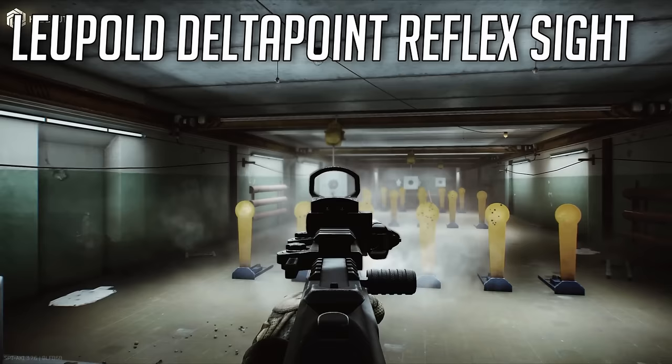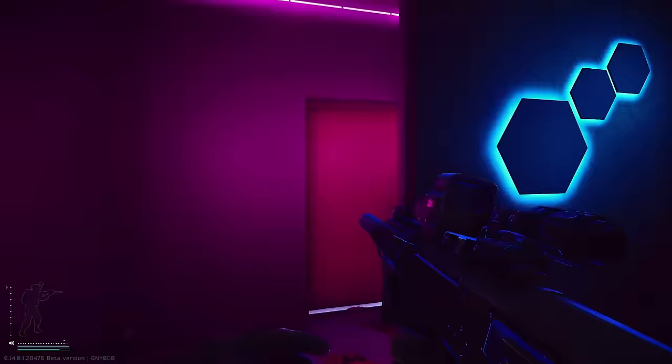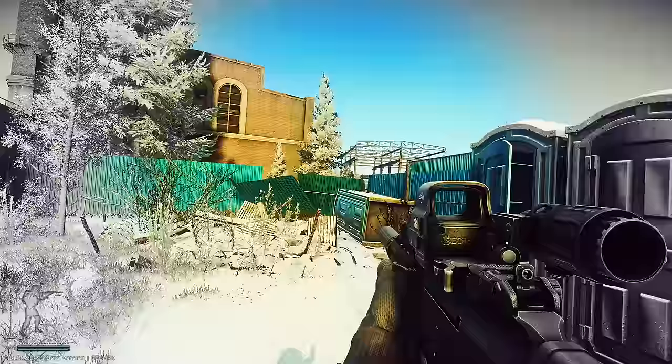The Delta Point is one I've mentioned briefly - if you just need a very cheap 1x it's a phenomenal holographic. Go ahead and give it a try - it's like the best budget holographic you're ever going to get your hands on. For off-meta holographics, I'd also recommend the Romeo 8 and the UH1. They're a little niche but they do feel really good - give them a try and maybe save yourself some money on holographics.